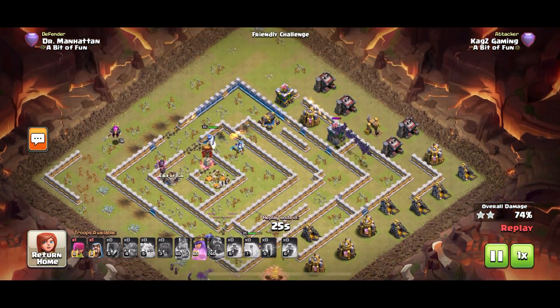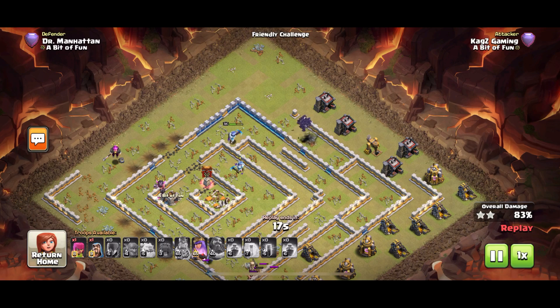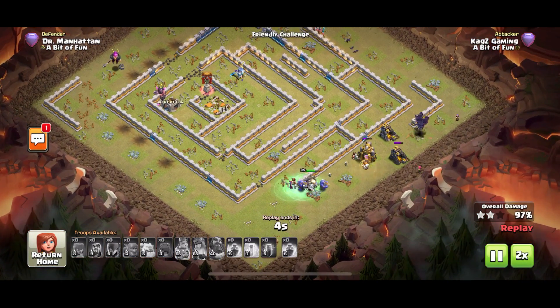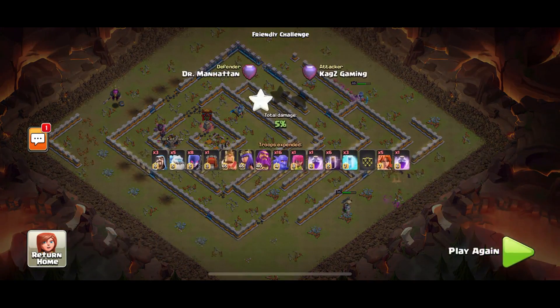That wizard tower is toast and now it's always going to be three stars — those bats, no mercy, good night. This one strategy is really effective against all of these centralized town hall bases. It will struggle against a base on the edge if you haven't got a jump spell — you might get two stars — but these centralized town halls are really susceptible to this attack. Three stars, and you'll be getting three stars most of the time against these bases.